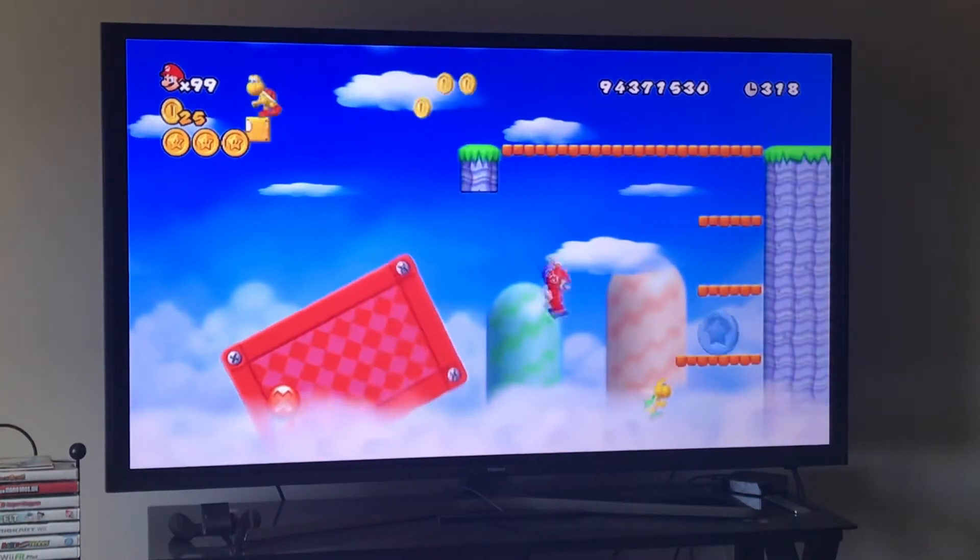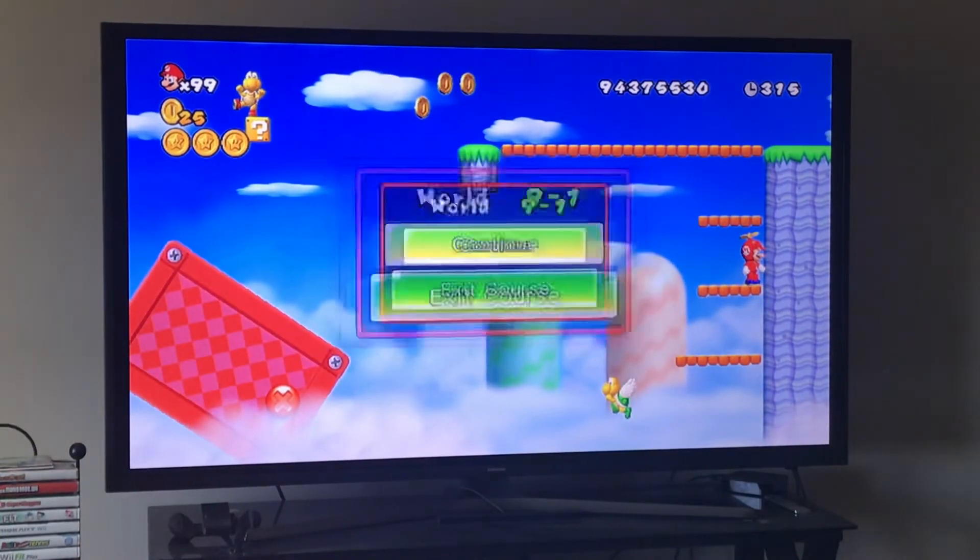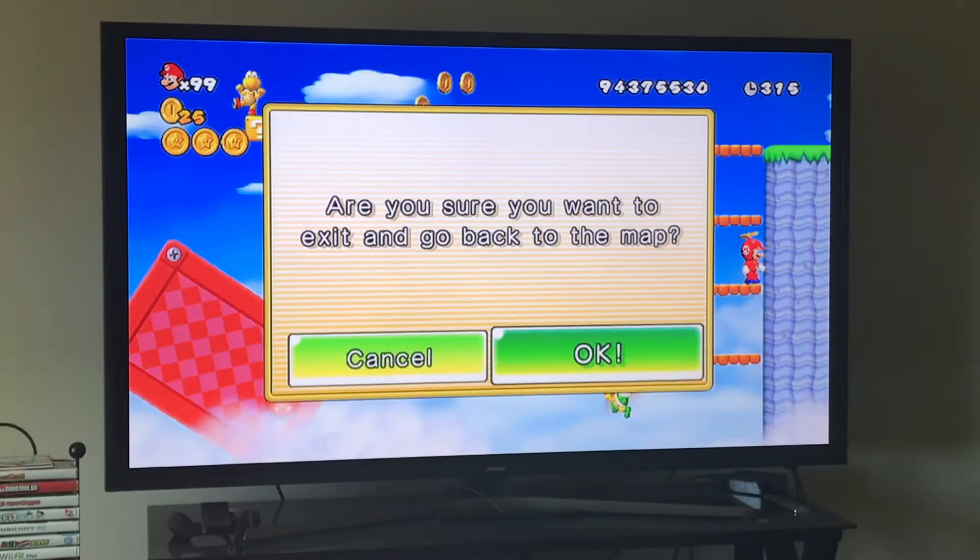So you want to jump here, use your propeller to safety, and that's the last star coin. Let's go over the whole level — no pausing this time — and see what it's like when you beat it in full.